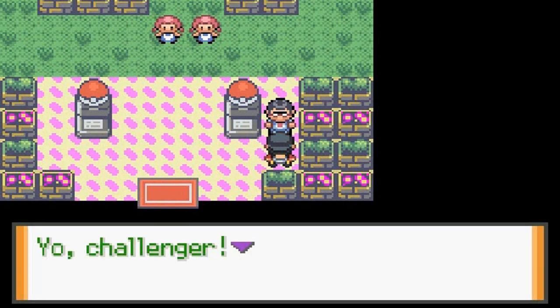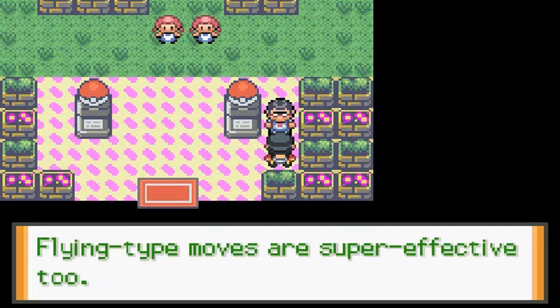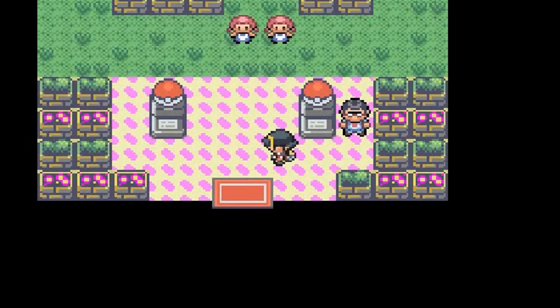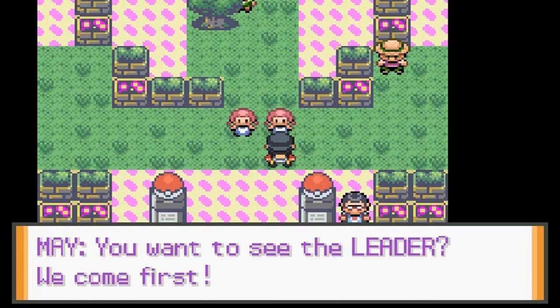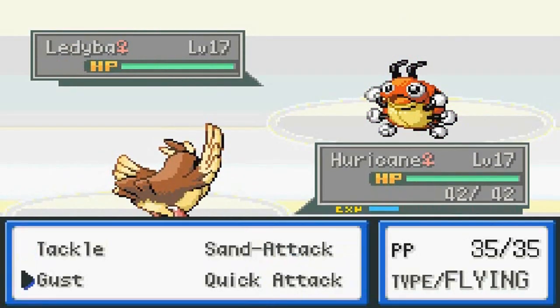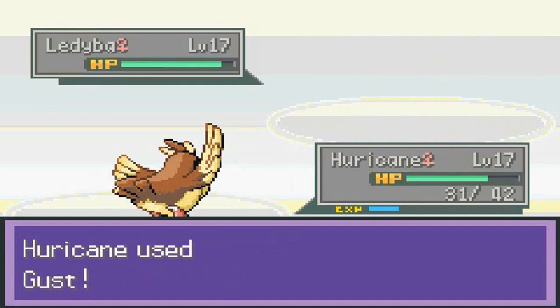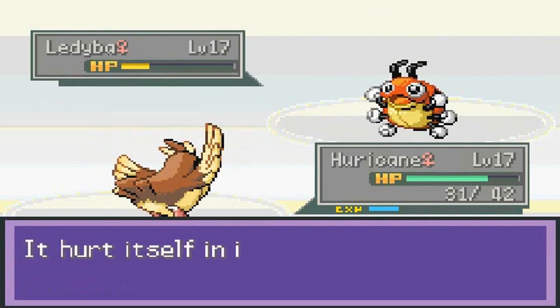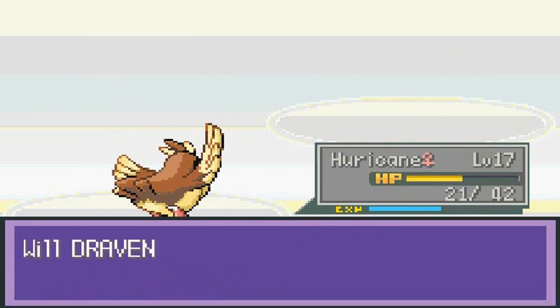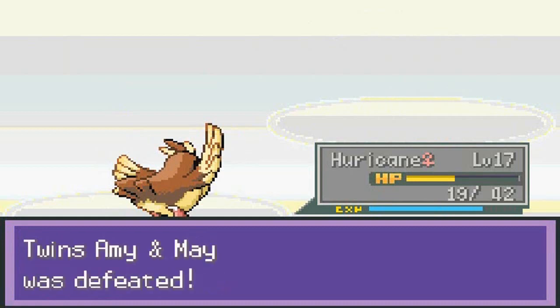Let's talk to this guy. 'Challenger, Bugsy's young but his knowledge of bug Pokemon is real. Bug Pokemon don't like Fire moves — Flying moves are super effective too.' That's true, and I've got two Pokemon for the job: Toxic Batman and Hurricane. Speed button away. Gust attacks for the win — coming out with a Spinarak — speed button again. Look at that double finish.